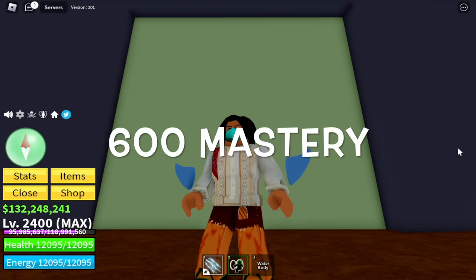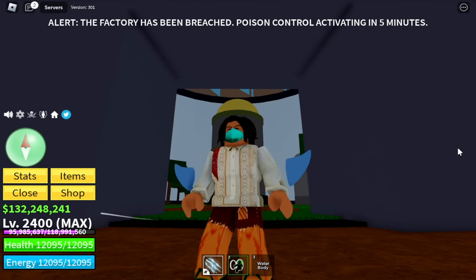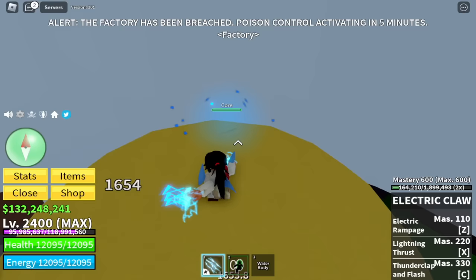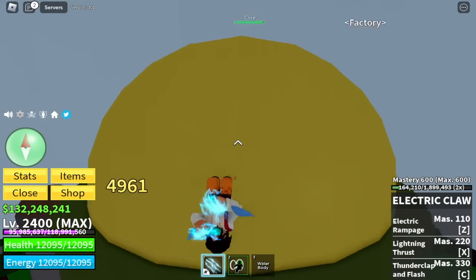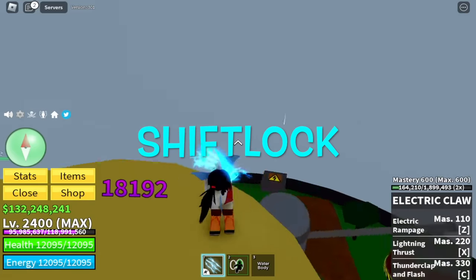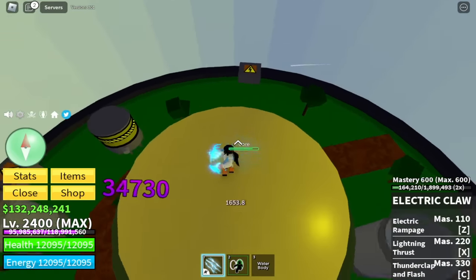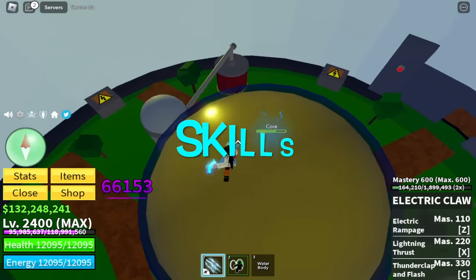Just a reminder, we're going to defeat factories with 600 mastery on all fight styles. Let's talk about the M1 or left click of this fight style. The damage is 1,654 and every time you use it you will launch forward, which is not really good. I suggest you use Shift Lock to aim properly and use it on top of the core. Damage is quite good.